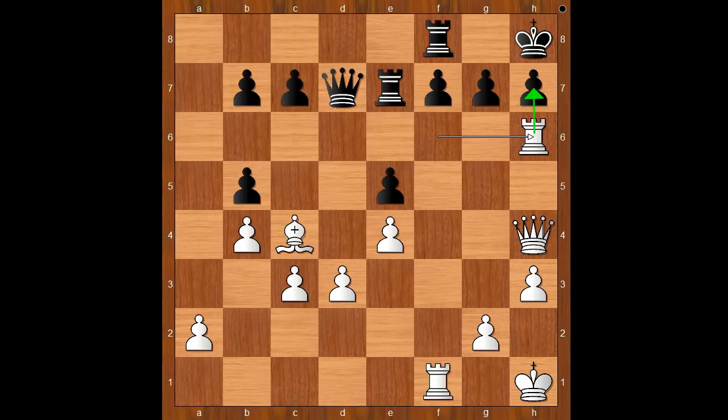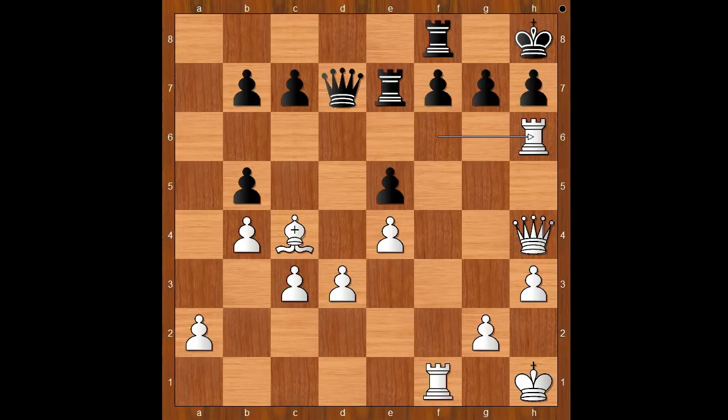Alapin played Rook to h6. An amazing move, isn't it? Medgar resigned in lieu of this continuation. Pawn takes rook. Queen to f6 check. King to g8. Rook to f3. And there is no sensible defense against rook to g3 check. What a brilliant game by Alapin.